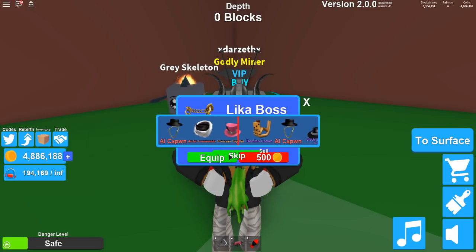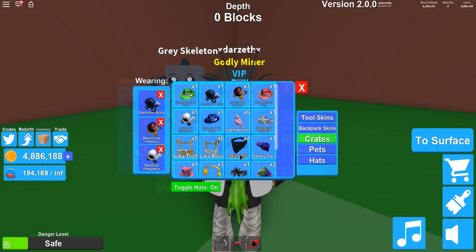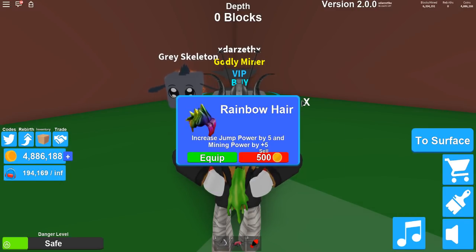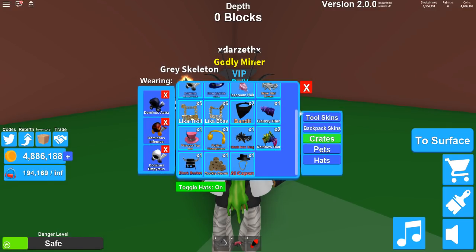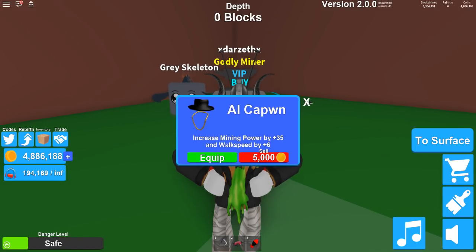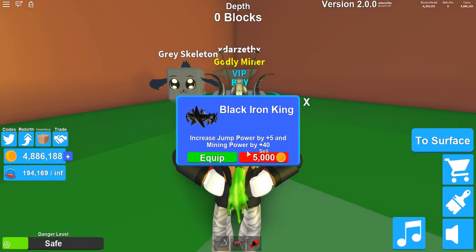Oh man. Which one do we get? We got Al Capone — Al Cappuccino. Okay. So we got a bunch of new ones here. We already saw this one — this one is plus five I'm pretty sure. And then we have the black bucket, which gives you plus five, walk speed of five — not that bad. Cookie crown — plus twenty, pretty sweet. And then we have the Al Capone, which gives you plus thirty-five mining power and walk speed plus four. And this one has jump power plus five and mining power plus forty.